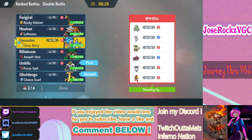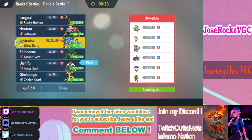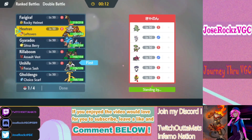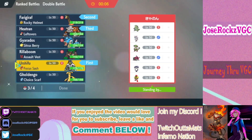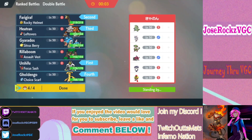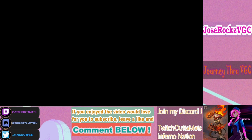Actually, I don't like Farigiraf here. This is a Trick Room team and I want to wall out Trick Room. I'll leave Gyarados. All my Pokemon look good here — Rillaboom is also good to get rid of terrain. I have the team matchup; it's just about bringing the right ones.